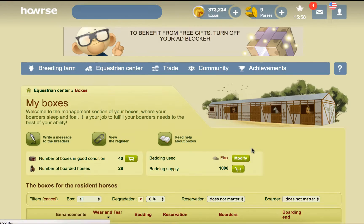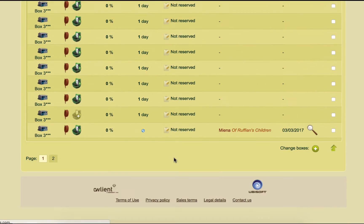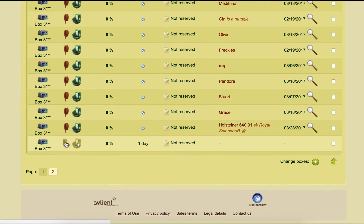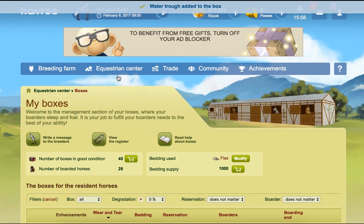We've almost got all of this kitted out now. I had a funny feeling that maybe I'd bought too many water trucks — maybe it's on the next page possibly. That's all of them on this page. Yeah, we still had one of each — that's okay then. We did do that right, I thought I'd bought extras.